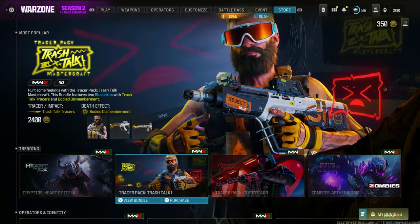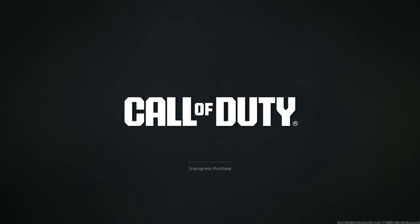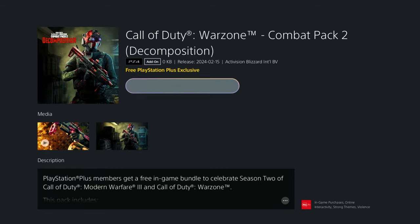When you go to the Modern Warfare 3 store, scroll all the way to the bottom and you'll see a free Call of Duty Warzone Decomposition pack. Go into it and purchase it — you'll get the whole bundle for free. This is a PlayStation exclusive, so just add it to your library and you're done.